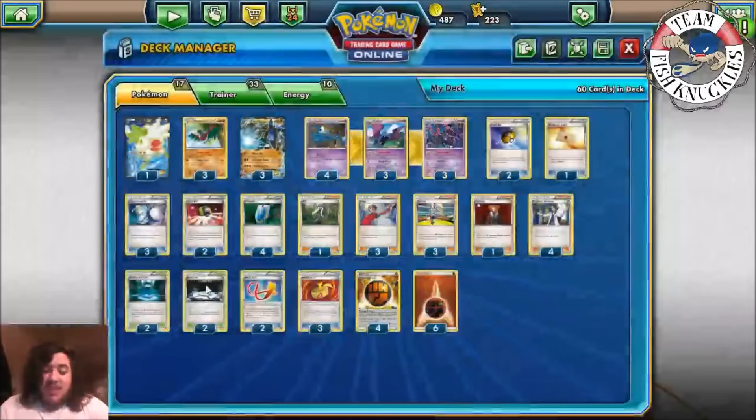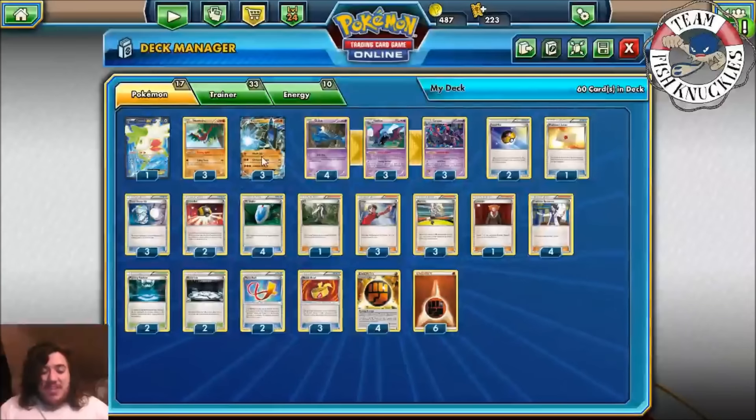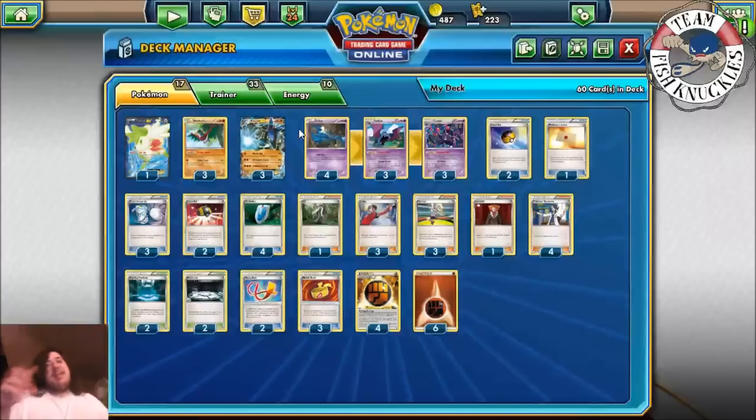If you want to hit for weakness, we also play Silent Lab to shut that down. So if you're playing against a Mewtwo deck, you can play Silent Lab to shut off Shining Spirit and take the knockout. We also play Shaymin for setup, but our main attacker in this deck is going to be Lucario.